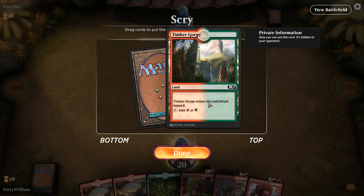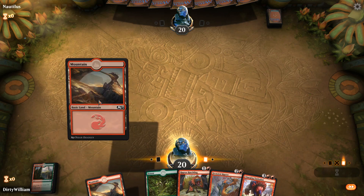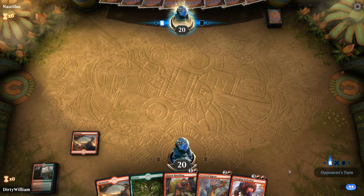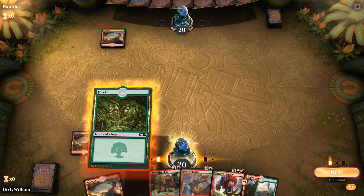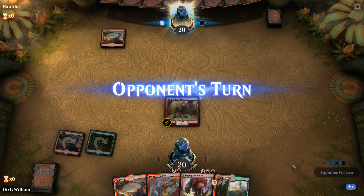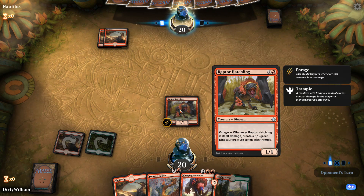Do I want to put that on the top or the bottom? I'm going to leave that on the top. Go ahead and play a Mountain. Let's see what this guy's playing with — he's also playing a Mountain. Let's play a Forest and our Raptor Hatchling, just because. It's a 1/1 for 2. This card — whenever it's dealt damage, create a 3/3 green dinosaur creature token with trample. So it effectively trades itself out for a 3/3 dinosaur.